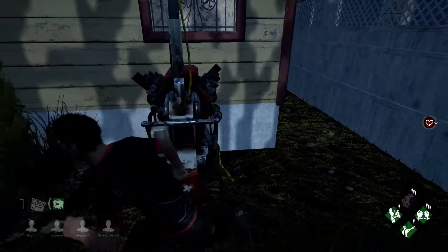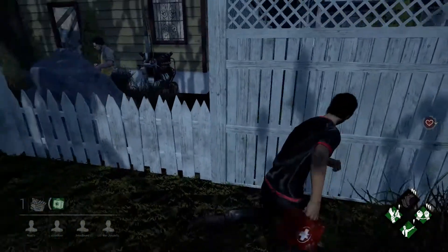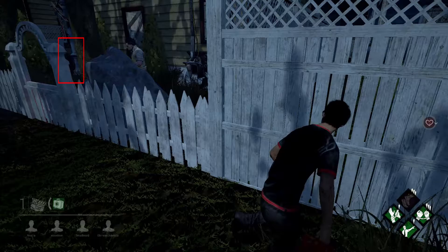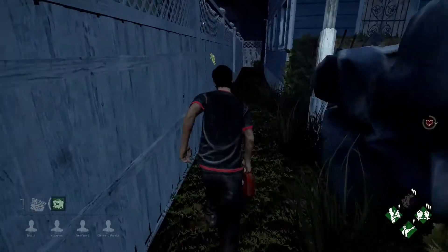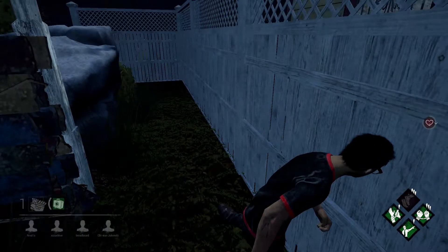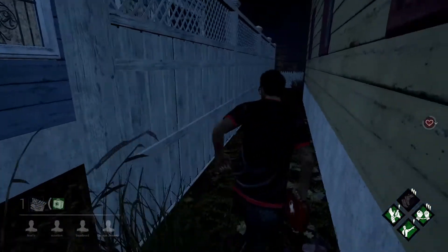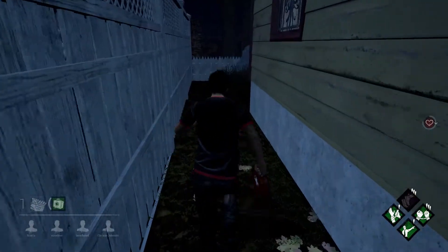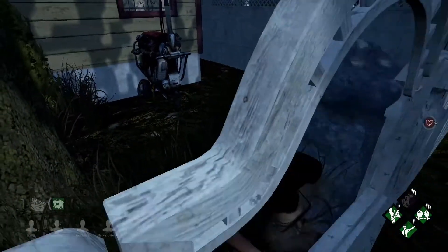Finally, what makes this area strong is that there are two nearby pallets. As I'm approaching the window, there is a pallet to my right next to the house, and then as I jump the window and go around next to that rock, there is another pallet. So even if the killer happens to start catching up to me, I can go to one of those pallets and make more distance. Additionally, once this area has lost its convenience, I can go towards the front of the houses or to the sides of the map where there are more pallets to use to get away from the killer.